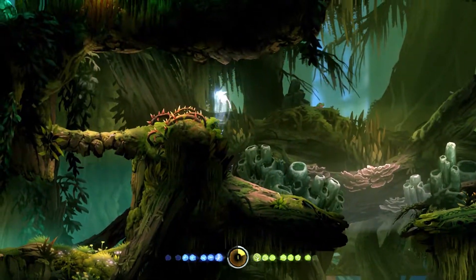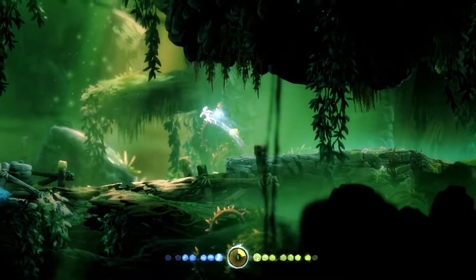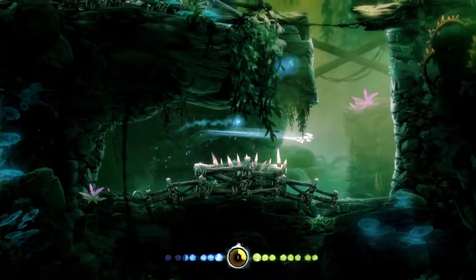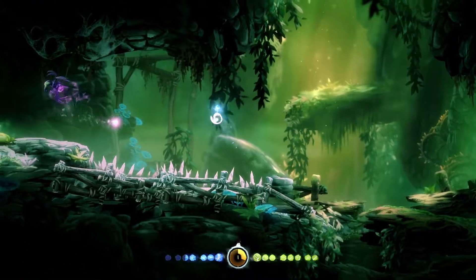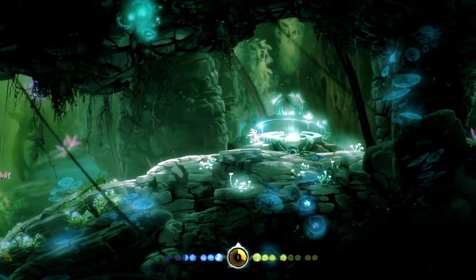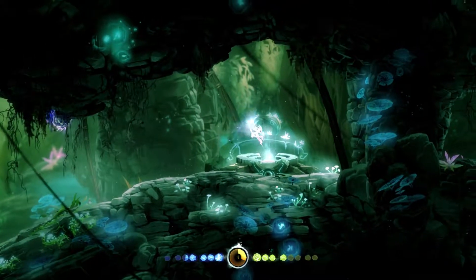Don't fall down there — that'll waste a lot of time. Don't get killed by Froggy there. We're reaching familiar territory. See that secret? Let's carefully make our way back here. Now that we have Stomp, what do we do? Our next story goal is to get to the Misty Woods, but I'm not a huge fan of doing that right now. So instead, let's backtrack a bit.